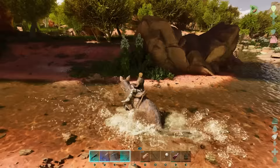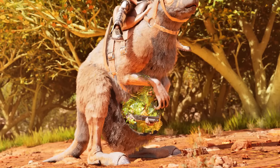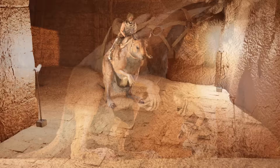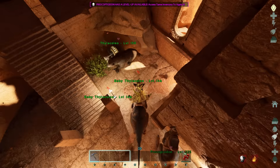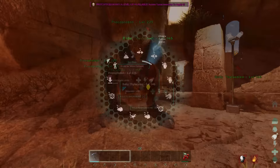The kick attack also keeps you moving forward when fully over-encumbered — only forward, not left or right, but still useful. The Procoptodon can pick up small or baby creatures inside its pouch, which humans can also ride in as a passenger. When a baby is in a female mate-boosted Procoptodon's pouch, it reduces the baby's food consumption by 50% and doubles imprint affinity with each care — as shown here, the baby in the pouch receives 7% imprint affinity while the baby outside only gets 3%.